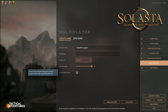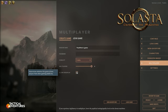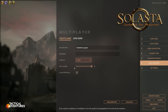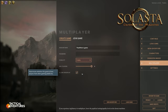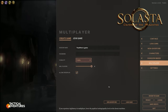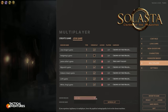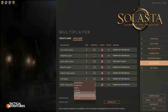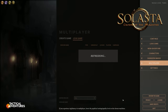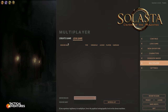Cross-play basically means other platforms, so whether it's Windows, console, Mac, or Linux — I'm not 100% sure which platforms Solasta is on — no matter what the platform, they can play as well. Then you just click New Adventure or load a saved game for others to join. If you're joining a game you come to the Join Game section, and it seems like it automatically selects your region.